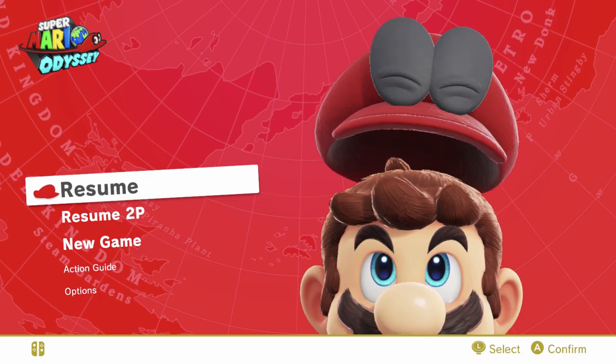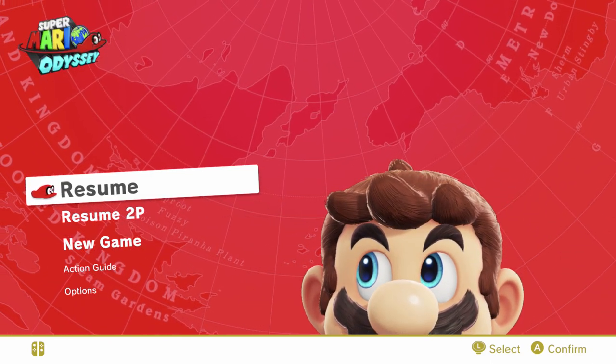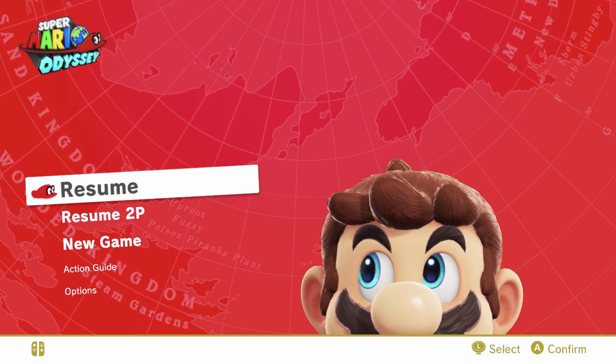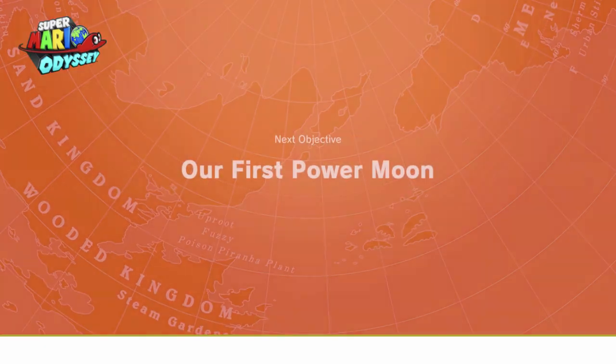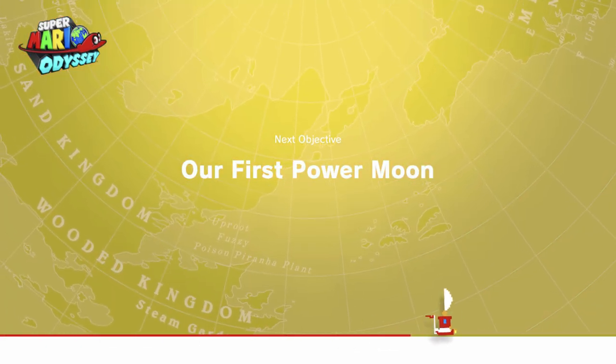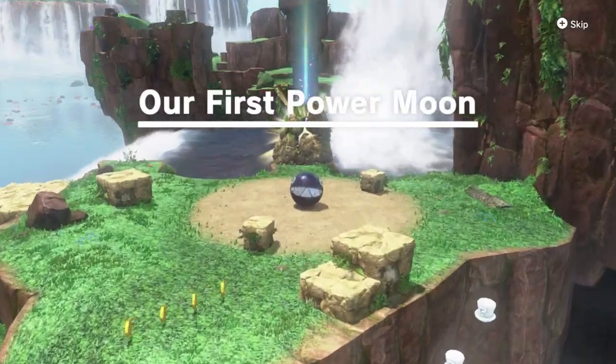Hey there everyone, this is Danielle performing some more Super Mario Odyssey experiments. Last time I got through Top Hat Tower without capturing a frog. This is the same file, I've advanced it a little bit. As you can see we're up to our first Power Moon. What I'm going to try to do is not get that Power Moon. This is a strat called First Moon Skip.